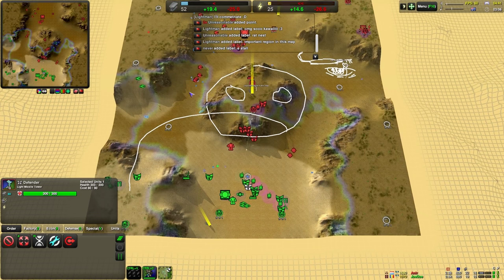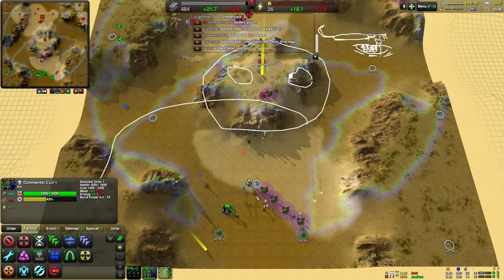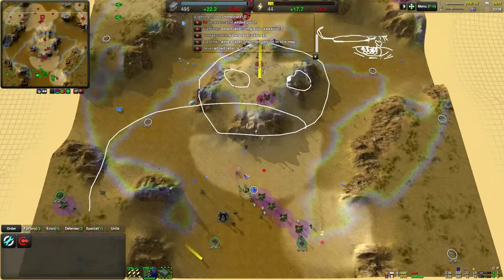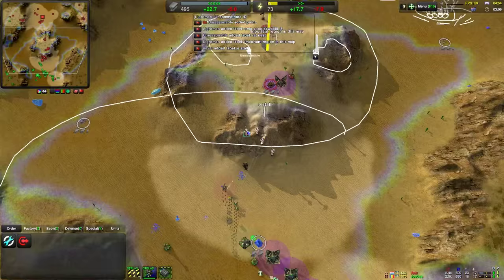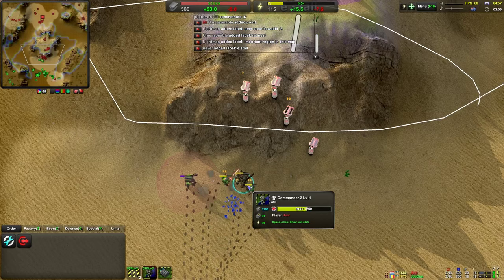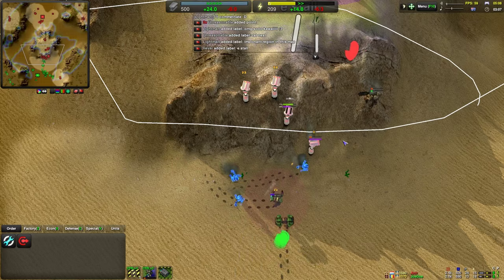That being said though, he does still have the middle. He's very slowly expanding outwards. We do have Thugs coming in there - they should be able to tank the damage pretty easily. Then the Bandits can follow up and destroy the defenders as well. And since his commander's not actually upgraded, he might even be able to snipe his commander. He really should get his guys away from the commander.